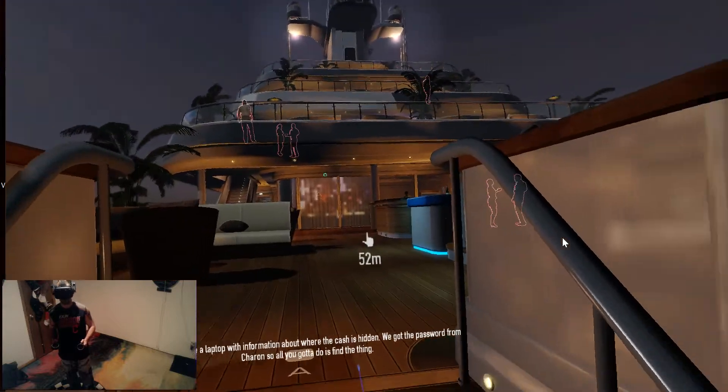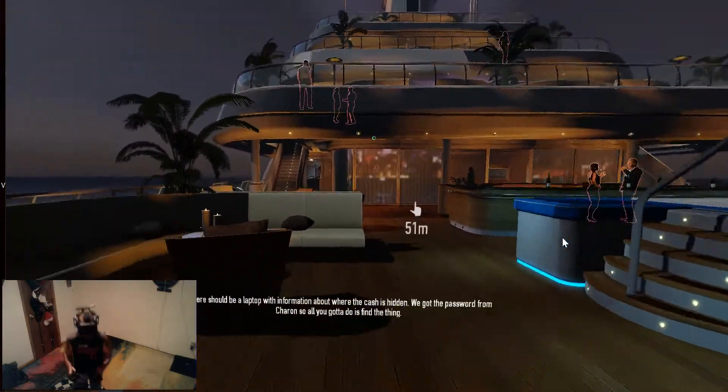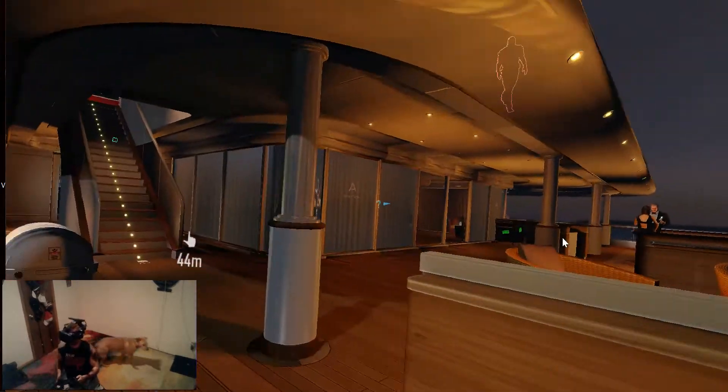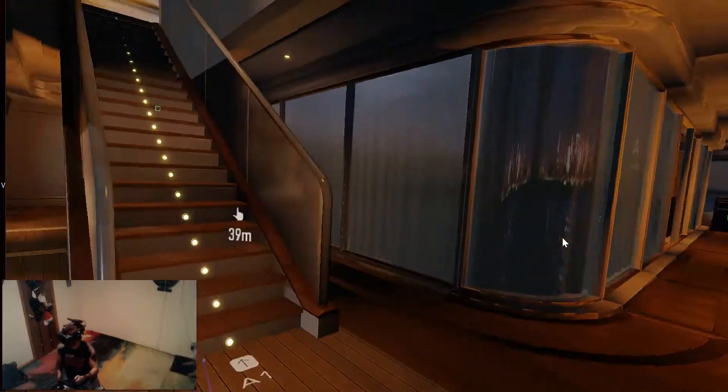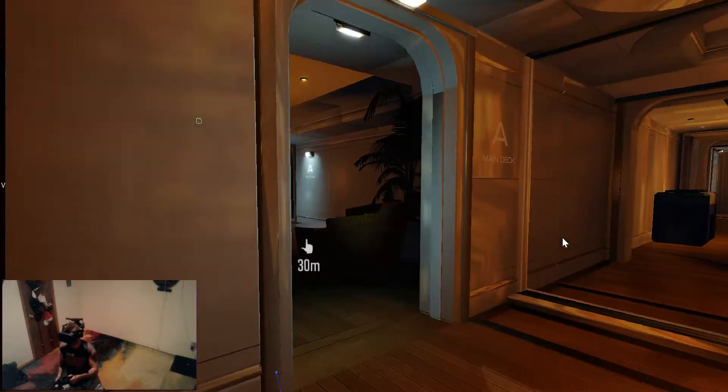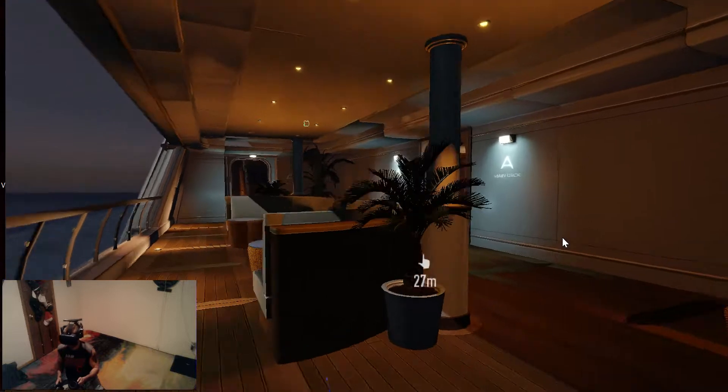There should be a laptop with information about where the cache is hidden. We got the password from Sharon, so all you gotta do is find the thing. There's a guard there. I'm gonna head downstairs to the laptop. Cool.